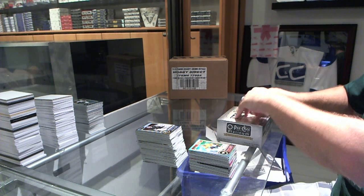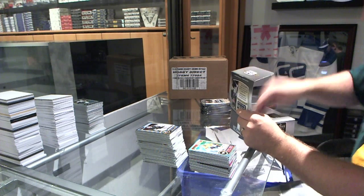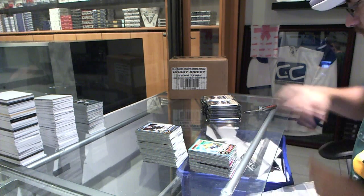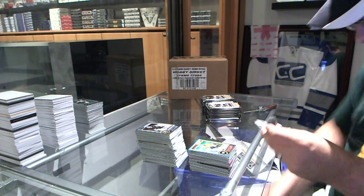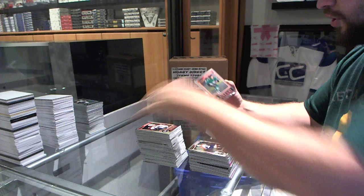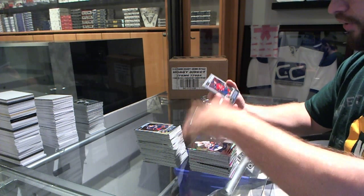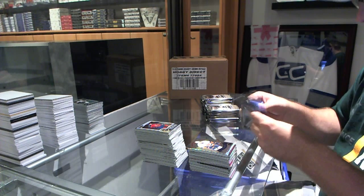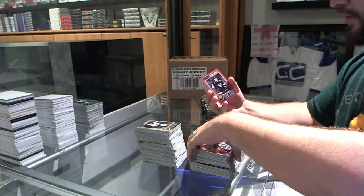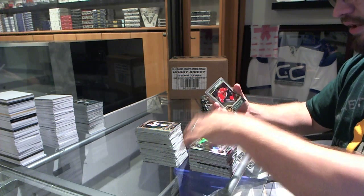Last box — not like we don't already have a ton of inserts. We've got an Aaron Ekblad rookie for the Florida Panthers. We've got a Curtis McKenzie rookie for the Dallas Stars. We've got a Trax insert of Rick Nash for the New York Rangers. A retro of John Tavares for the Islanders. We've got a Marion Gaberick red prism for the LA Kings, number to 135. A retro rookie of Kevin Hayes for the Rangers. And for the Minnesota Wild, Thomas Vanek refractor.